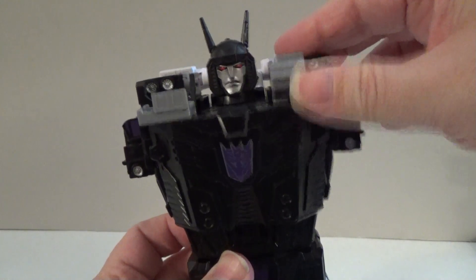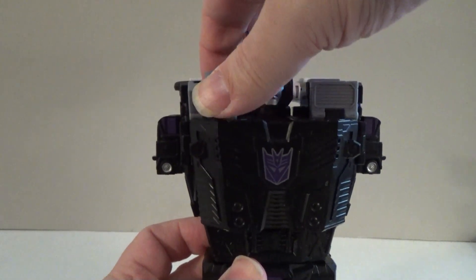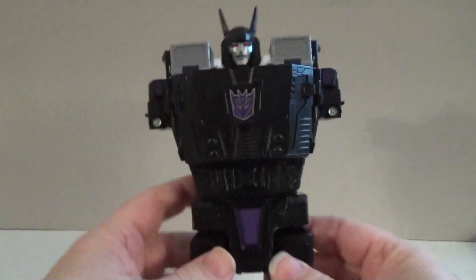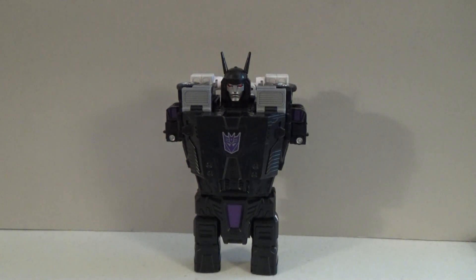Take these gray parts at the top of the chest and fold those up so they kind of hide the wheels a little bit. And there we go — that builds Motormaster up into Menasor's torso.